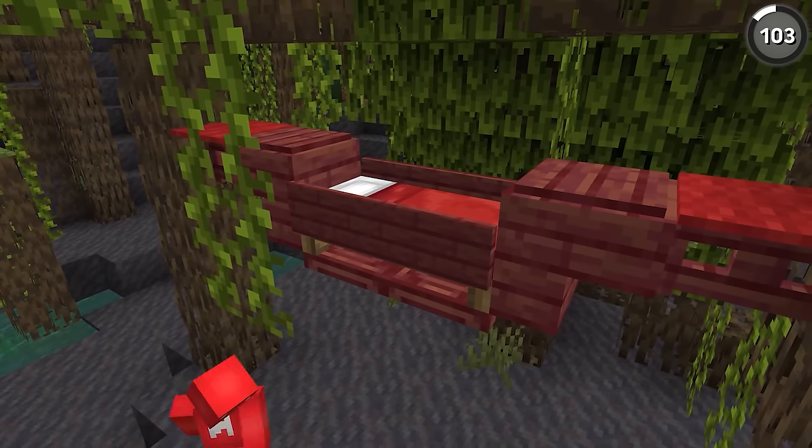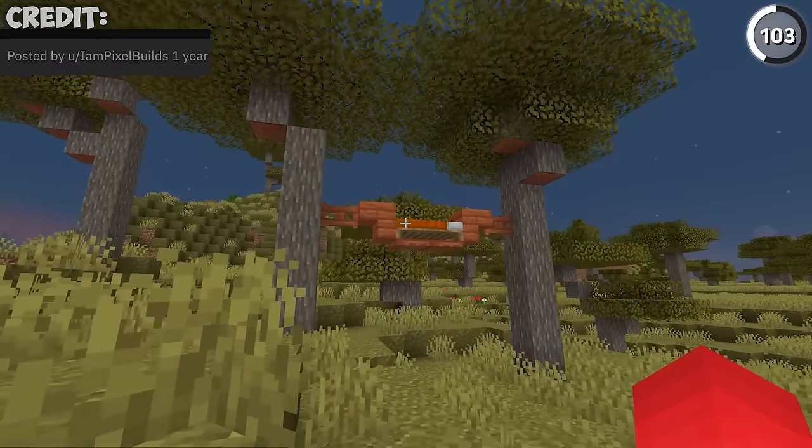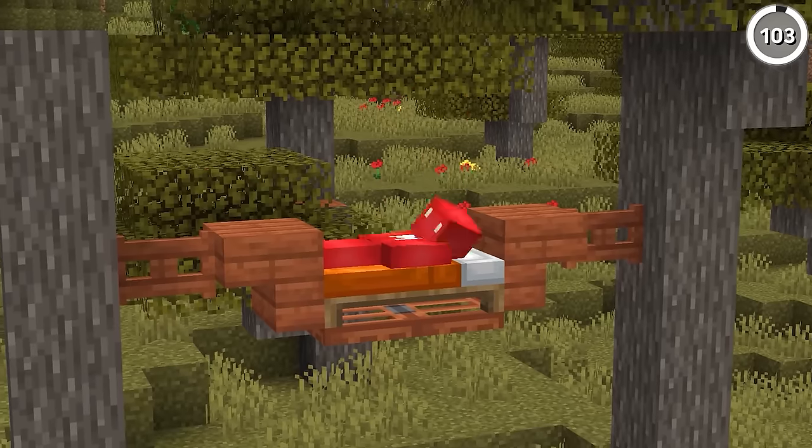Instead of placing your bed on the floor, place it in the sky. With this user's hammock, we get the perfect thing for our new mangrove swamps — or really, any place that has trees. Just put your bed on some trapdoors, connect it using stairs, fence gates, and carpet, and the end result will be more than worth it for a good night's rest.